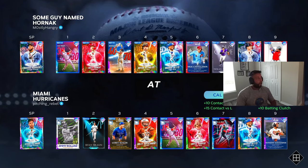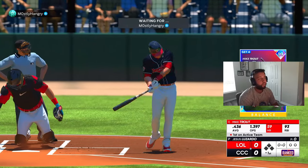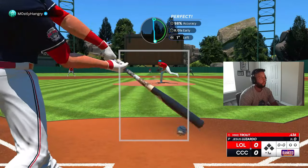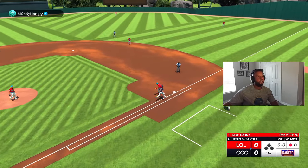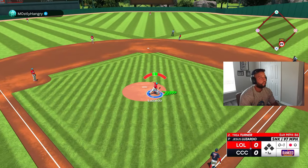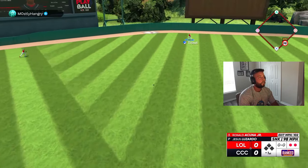The opponent is going to be mostly Hangry. He's got Eduardo Rodriguez on the bump, we have Lusard on the bump — a matchup of two lefties. Let's get after it. One pitch, one out — love to see that. Two pitches, two outs. Three pitches, three outs.